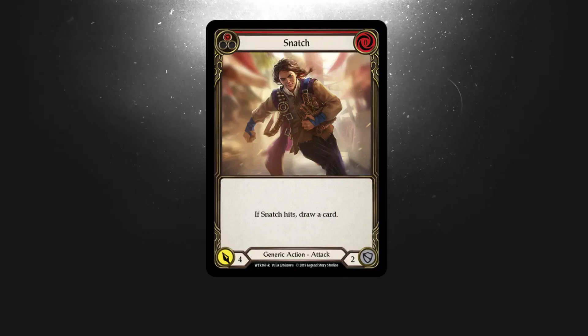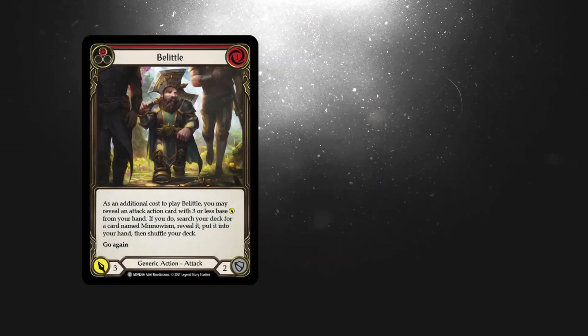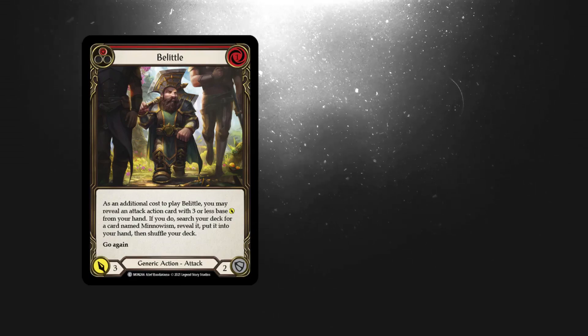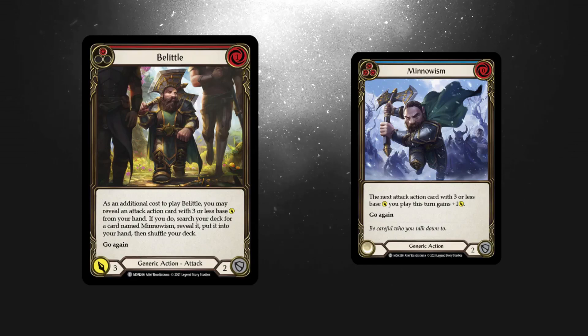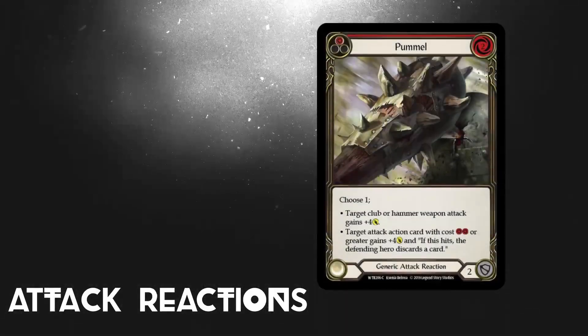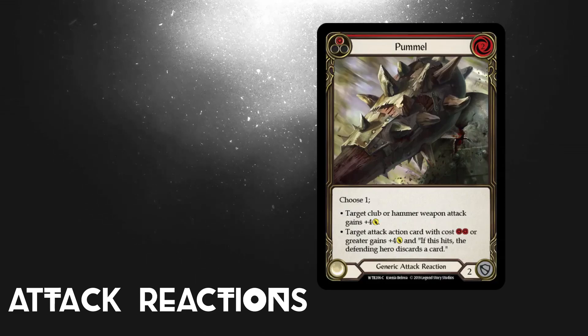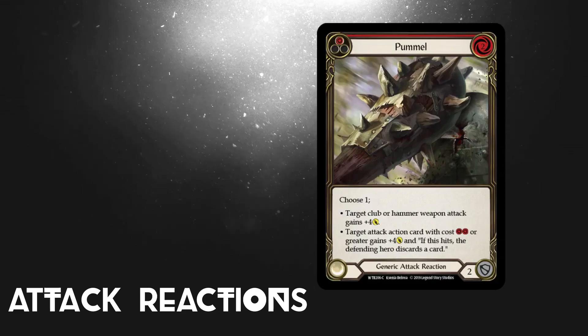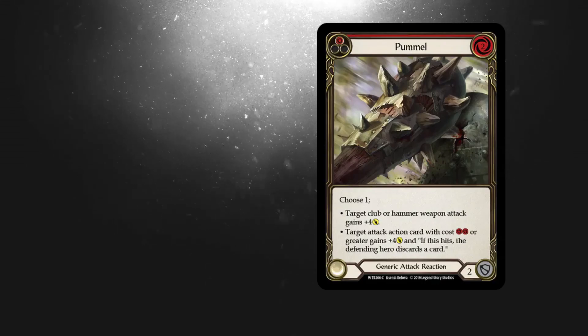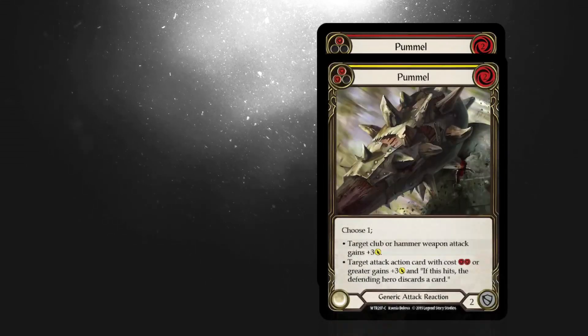Snatch comes in for four and on hit it draws a card. Belittle costs one to come in for three with built-in go-again. It can also go and fetch you a Minnowism, giving you that much needed card advantage. There's no better feeling in Flesh and Blood than when you set up a big attack and then play a Pummel on top of it, making your opponent discard a card and take a load of damage to boot.